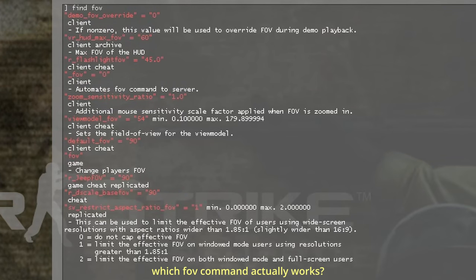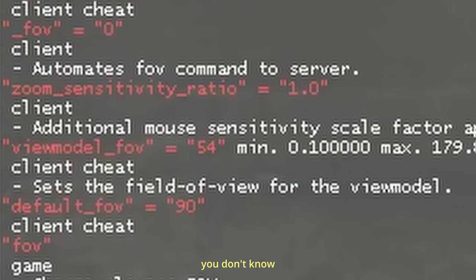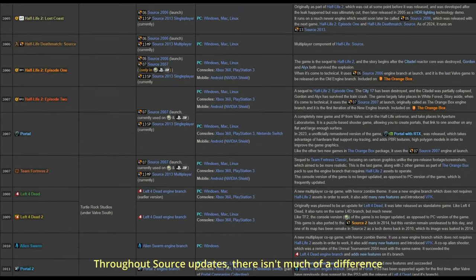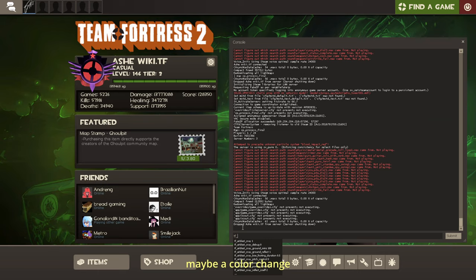Pop quiz — which FOV command actually works? You don't know, I don't know. It's always a different one, and it's locked or hidden. Throughout Source updates, there isn't much of a difference. Maybe a color change.